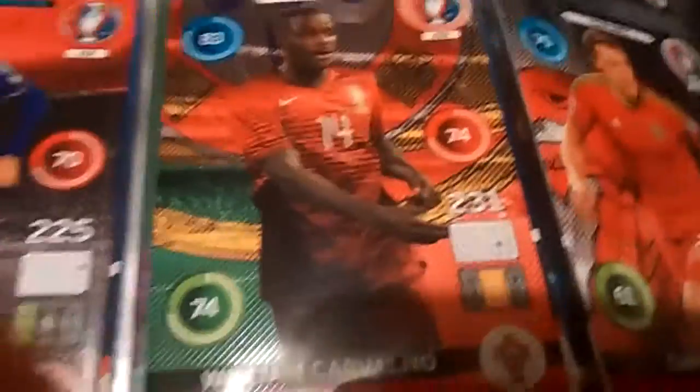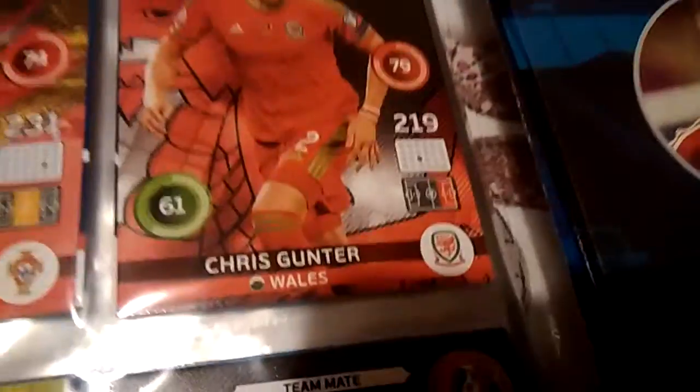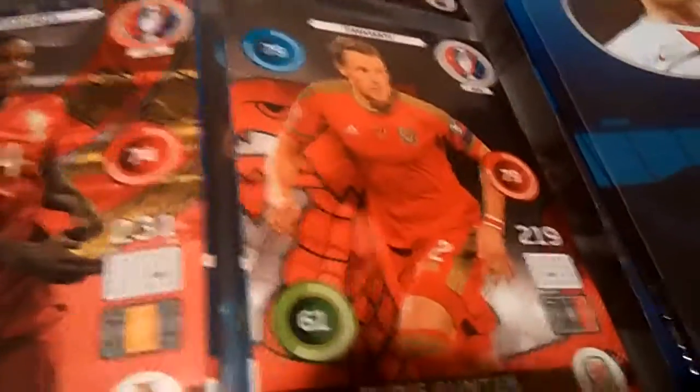That's like 76 goals per 10 games or something like that. So next up we have a Portuguese player and I cannot pronounce his name. This is a pretty good player. It looks like he's got a ponytail, but that's the power of the card. And Chris Gunser from Wales — that's kind of a bad card. I like the design on this because the designs are amazing. By the way, that Kyle Lafferty guy — that's a goal machine. I don't have any packs so I can't show you.